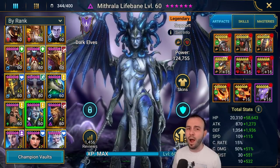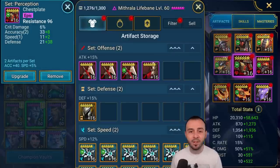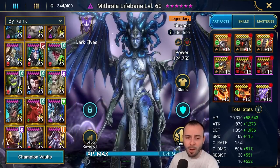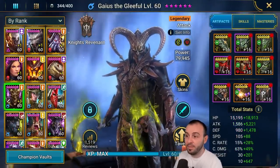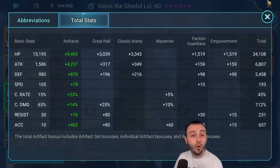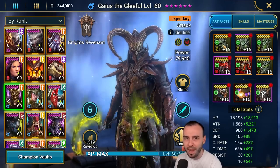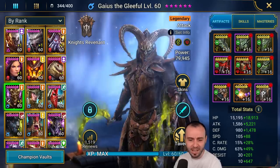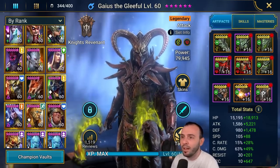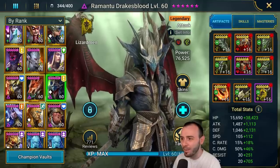People ask how to get these disgusting stats. This Mithrala has almost 1150 resistance — look at the gear, nothing comes from dungeons. I have Untouchable from the Scarab King, Perception from the forge which comes from faction wars. That's how I'm getting my best gear. People don't do hydra then ask how to get stats like Gaius — look at him: Stone Skin set, almost 7k attack and almost 700 accuracy on Stone Skin for a bomb champion. You're not paying for that gear — I'm farming hydra.